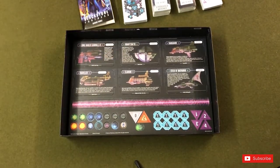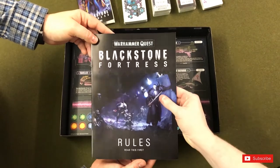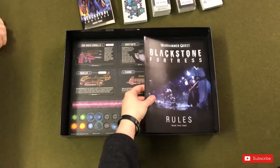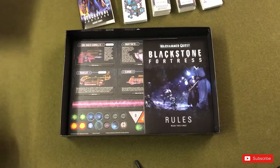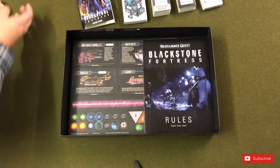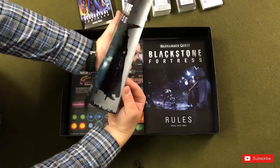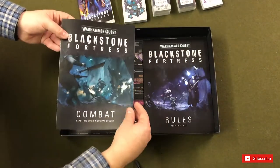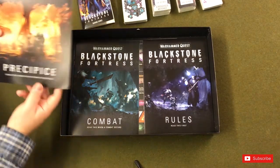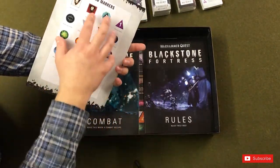So those are all the cardboard bits - quite a lot there. We're not going to show the rules because Games Workshop might not appreciate that. It's a very small booklet with a quick reference at the back. It looks like there are two particular books - whoever remembers the original Space Hulk, that had several books depending on what you were doing. You've got setting up a game, then combat - when you draw a combat card you're into this. Then there's a book about Precipice, which is how you develop your character during a campaign.